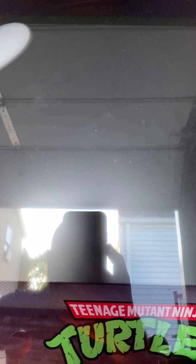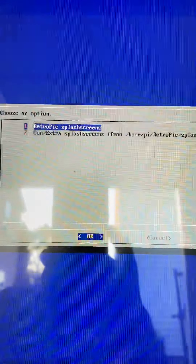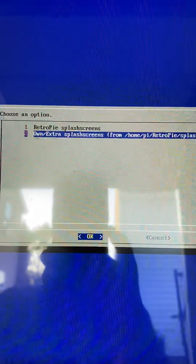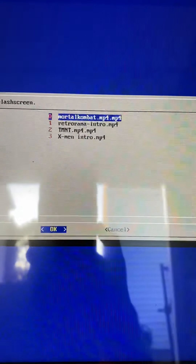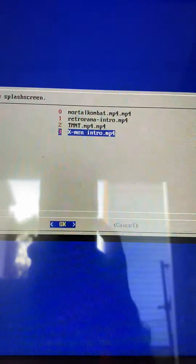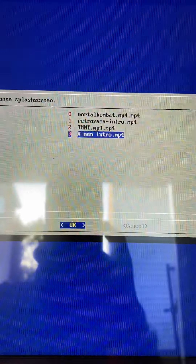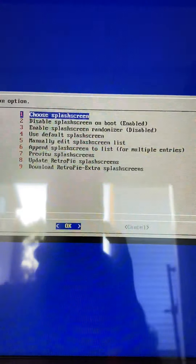Enter your menu and you have your options. Choose your splash screen. Go to your own extra splash screens. Here are the splash screens we have — I have put on here Mortal Kombat, Ninja Turtles, X-Men, and it also came with the RetroRama. So if you want to choose X-Men, click OK. Press OK again.